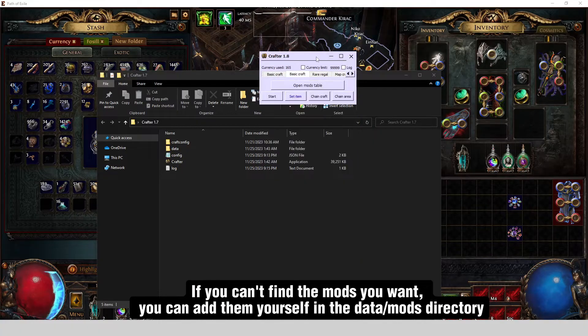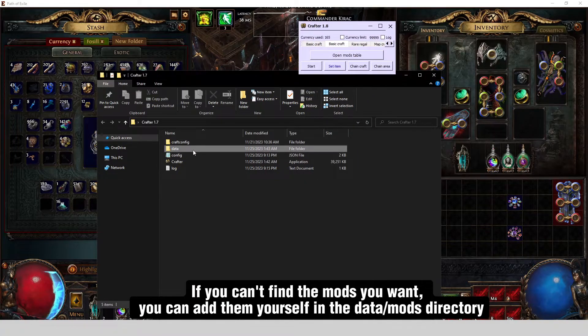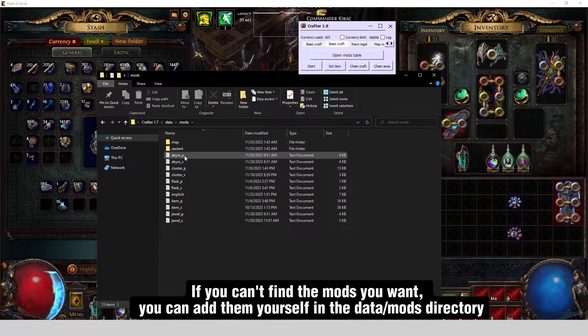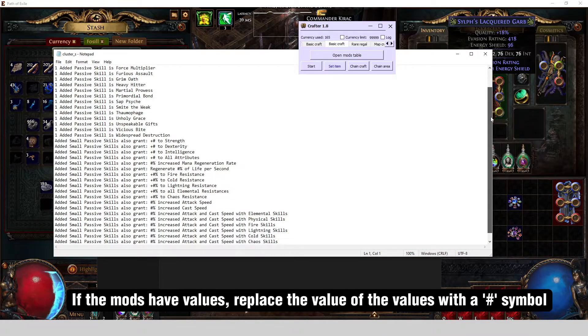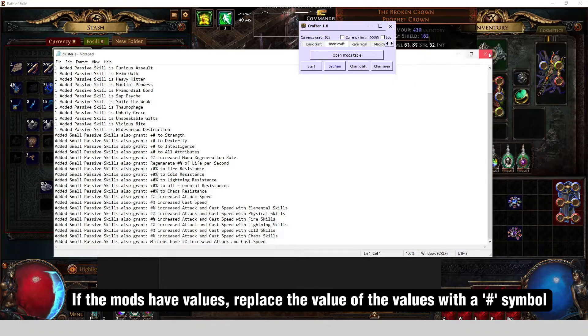If you can't find the mods you want, you can add them yourself in the data mods directory. If the mods have values, replace the value with a hash symbol.